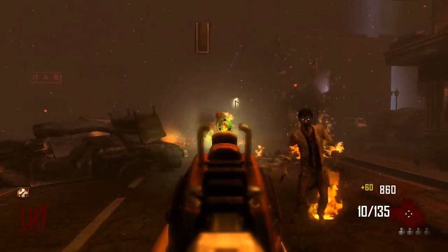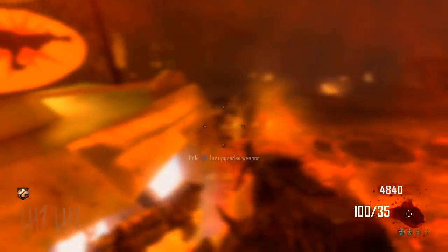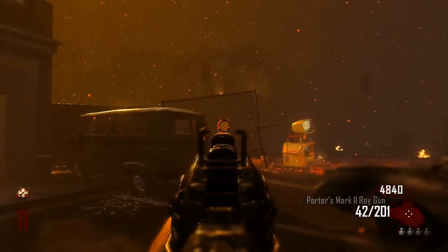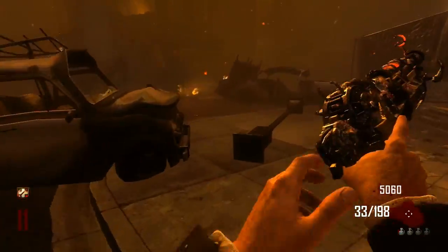This is my little review of the Ray Gun Mark 2. It's actually a pretty decent gun at first. It's like a Ray Gun, but it shoots lasers and it shoots a 3-round burst. At first I really didn't think it was that good. What it does is it shoots through them, instead of like a Ray Gun which has a splash effect.